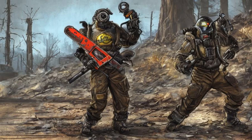Chainsaw — Fallout 76 characteristics. A two-handed melee weapon found in Appalachia, labeled as the Roamington Super 76 Chainsaw.